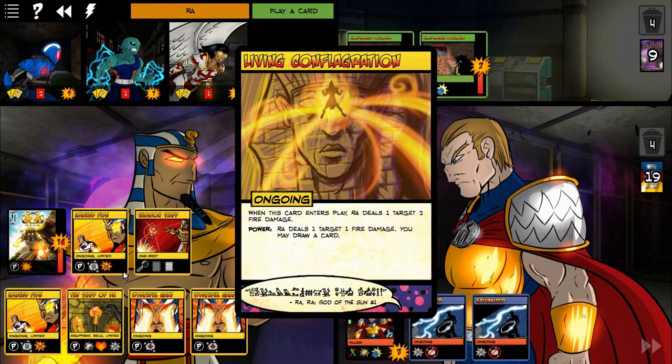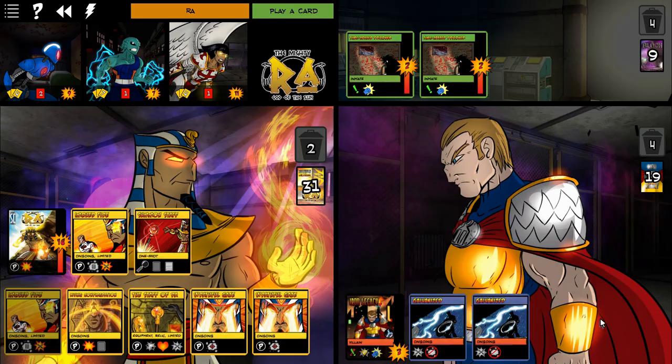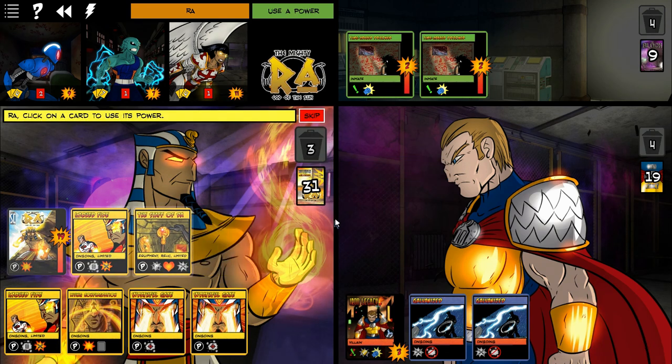Ra was my big damage dealer. And here he's going to actually finish it - he's got the Staff of Ra on there. He's actually the healthiest of all at 19 health.